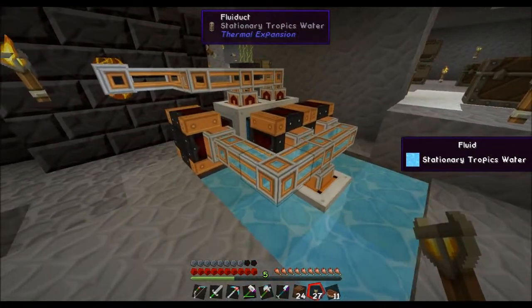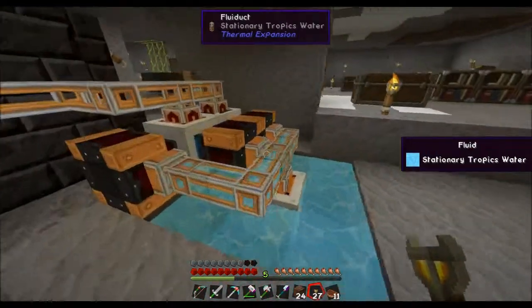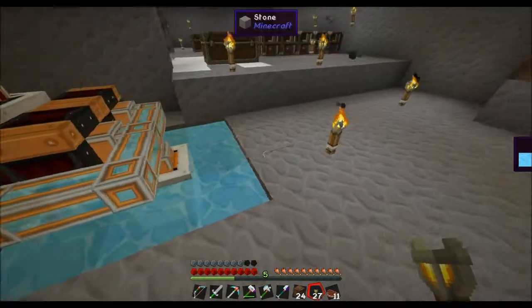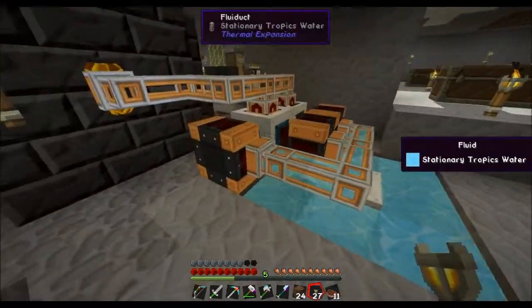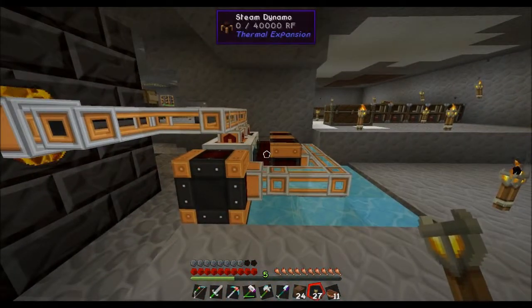What he was using the power for was just to power everything, and he had a crap ton of these steam dynamos instead of just the one. It looks like they can all be fed by one aqueous accumulator, so what I'm going to do is move the accumulator over here and just build a long train of these things with item pipes feeding them charcoal.